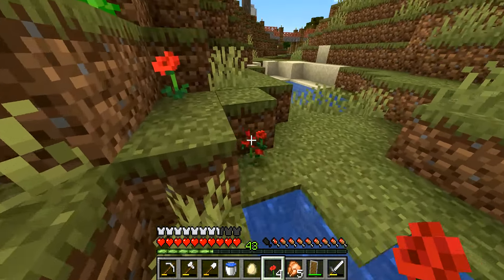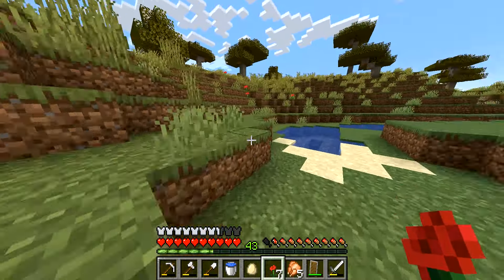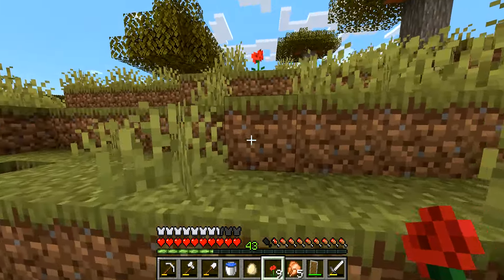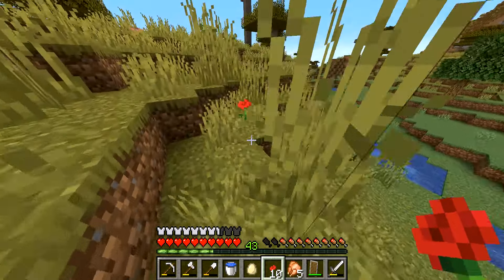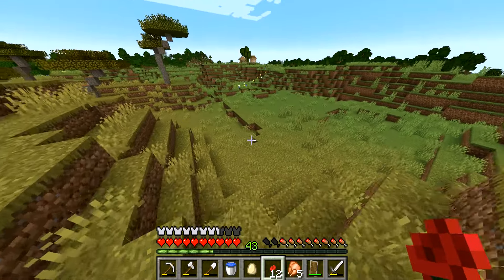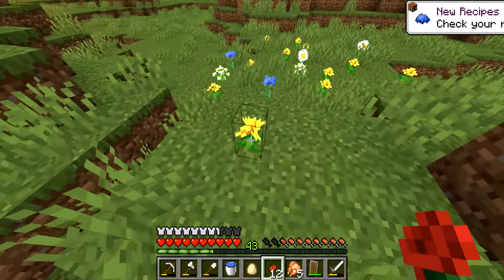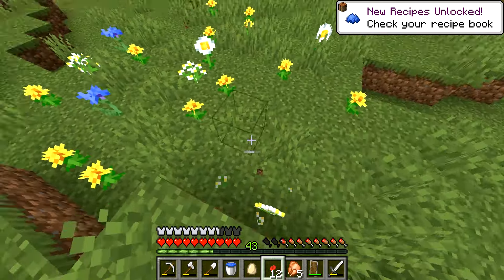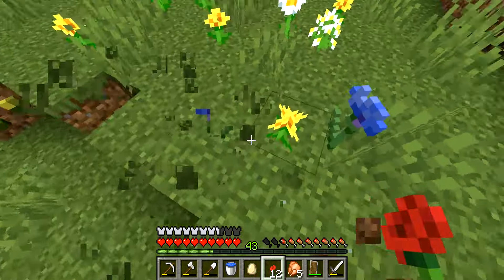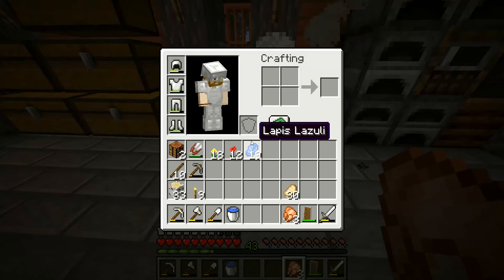I'm going to take flowers from out here — I think this will be plenty. We'll try to find some more dandelions; I think I have some in a chest back home but we'll grab a decent amount just in case we need more dyes in the future. Literally picking flowers to start the episode — who would have thought! Oh, and there's blue flowers as well here. I was actually going to use lapis for blue dye, but I'll just take all of these nice flowers.